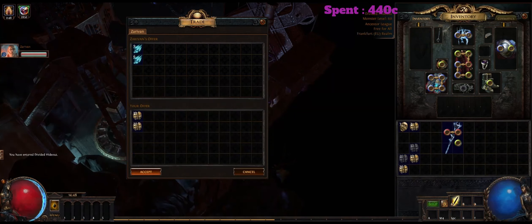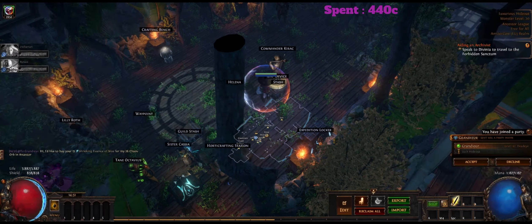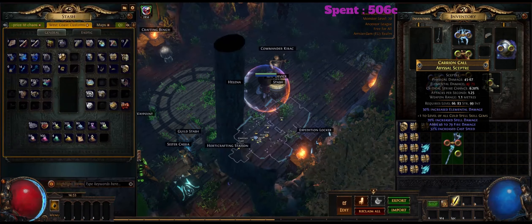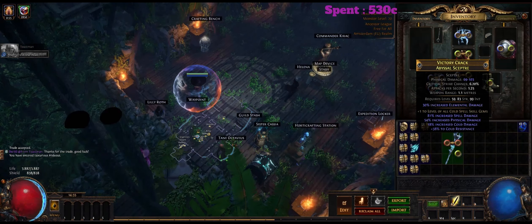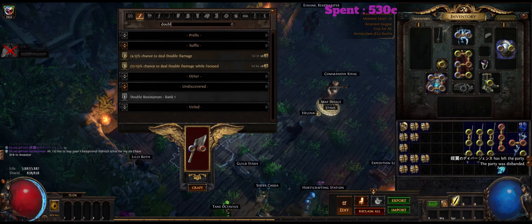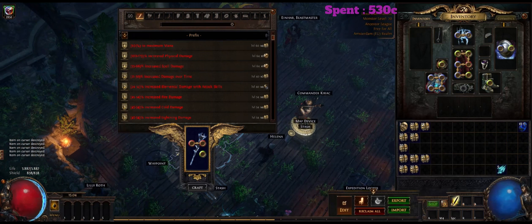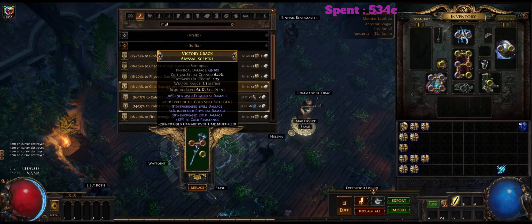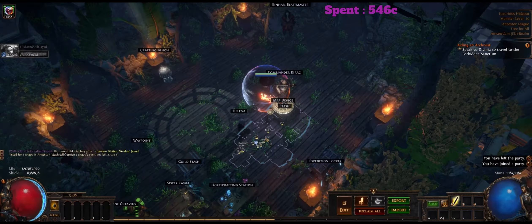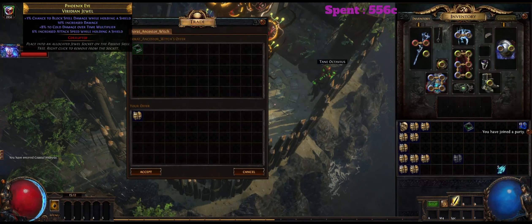I'll also showcase a tier 16 Grand Design map with 100% pack size and some essences, because I think essences are probably the toughest content you can play against in high tier maps atlas-wise. Generally I think essences are pretty tanky, and I wanted to show that it kills them fine, which means that the damage for mapping is more than sufficient. It doesn't have an insane amount of damage, but it has enough to make every content you'll encounter feel okay outside of quest bosses — which you can do obviously, but they're a bit slow. You only need to kill them a couple of times and you can enjoy a super cheap and super convenient mapper that generates your currency.